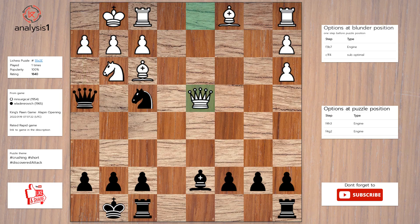Solution to the puzzle is: knight to h3 check, pawn takes knight, queen takes queen.